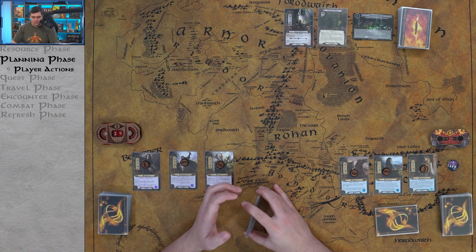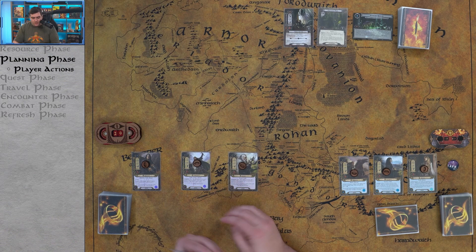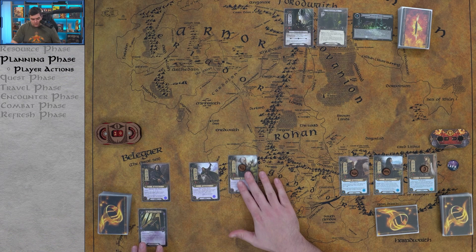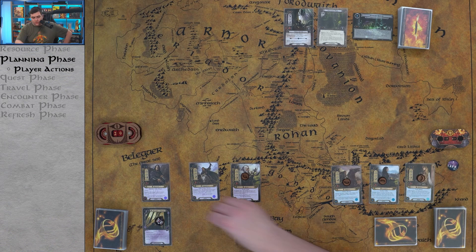Let's pass to the leadership player — we're definitely going to play Steward of Gondor. The leadership deck has a significantly higher cost curve than the spirit deck right out of the box, so Steward of Gondor is critical. We'll spend two resources and attach it to Aragorn. Now we can exhaust Steward of Gondor to add two resources to Aragorn's resource pool — this is a player action we can use at any time. Let's do it right now — boom, Aragorn has resources.